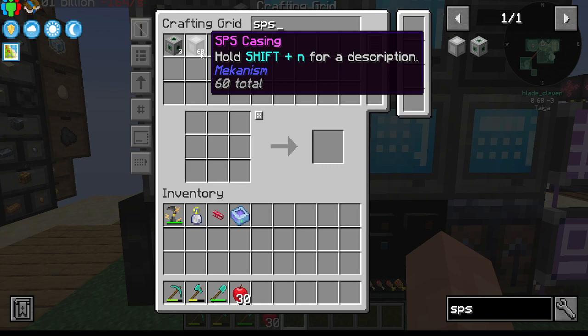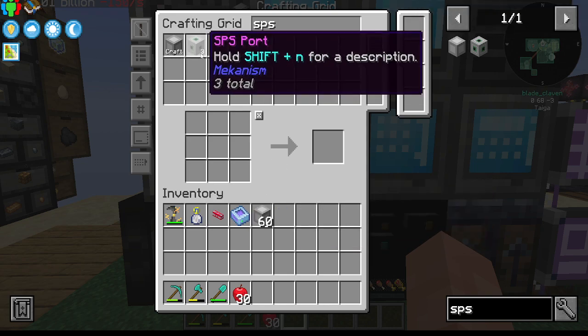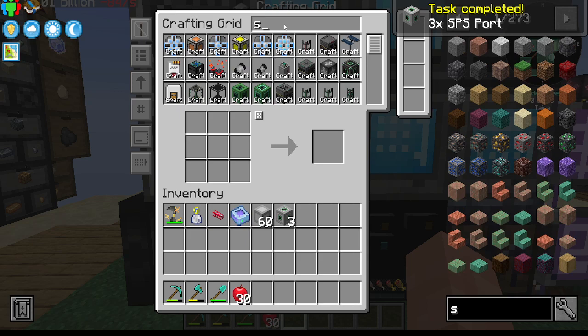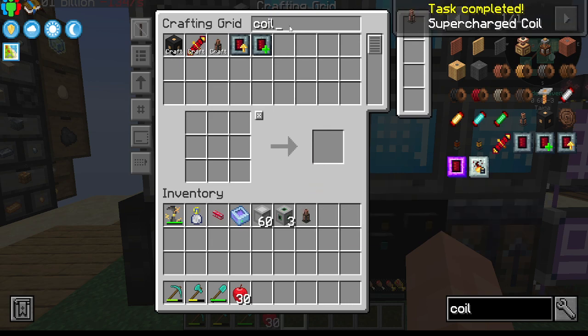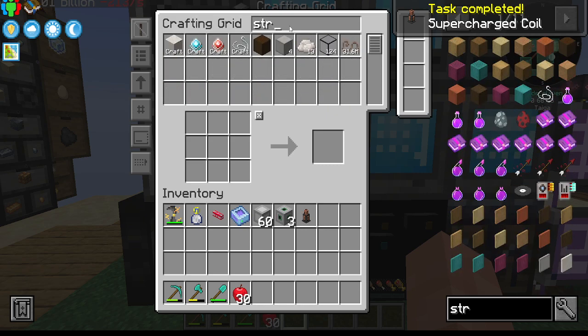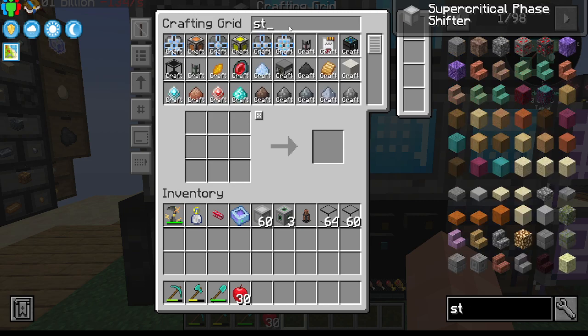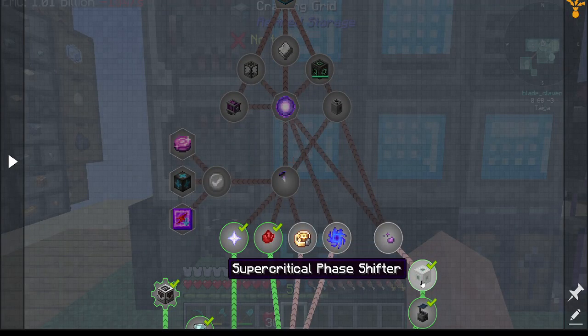Alright, so we needed 60 casings which we started to make and they are now done. We made 72 casings and 12 of which went for the three ports. We also set up to make the coil last time so we have that, and likewise we needed structural glass which we already had set up as well.